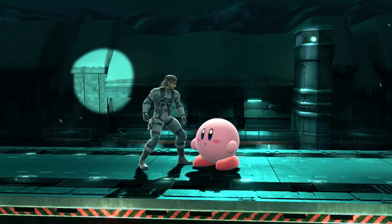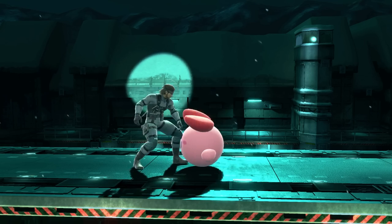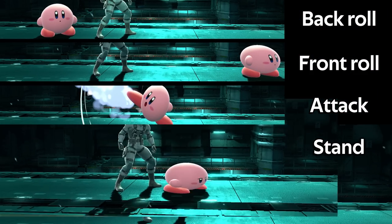Let's first go over all the possible options the opponent has after the down throw. They can either roll behind, roll in front, get up attack, stand up, or wait.